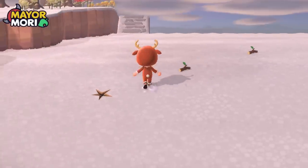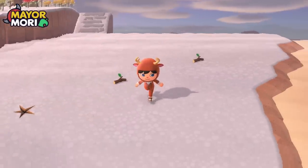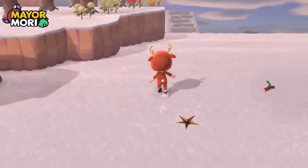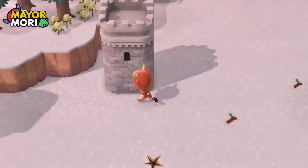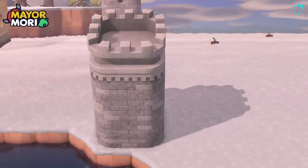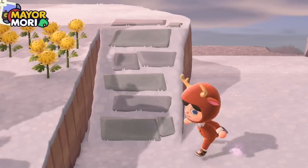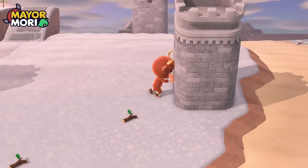Now we'll drop some of the castle walls and towers to see what we're working with. I thought we should do a castle because although the pieces are expensive and take a lot of bells, they're fairly easy to come by when you're constantly time traveling - if you check the Nook Stop every day, eventually they appear. We're just going to drop some towers down and see. Whoa - I forgot just how big they are, but that's okay, we'll move it into the corner.